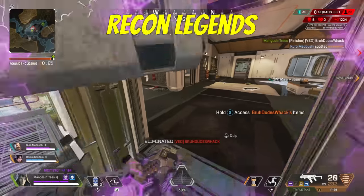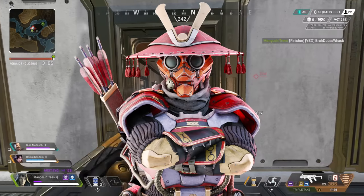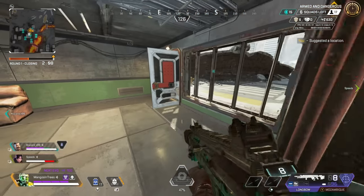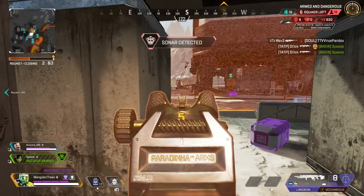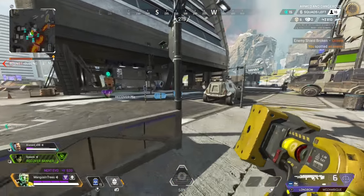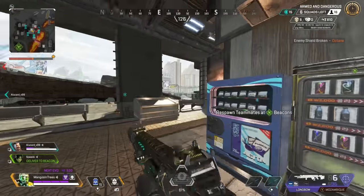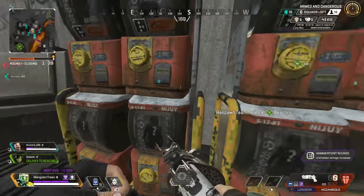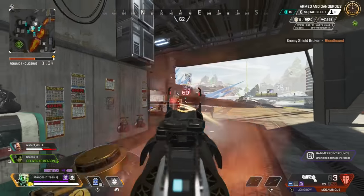Moving on to recon legends — these legends are strictly centered around gathering more information for your team. They're meant to compensate for game sense, and sometimes overdoing it. This makes fighting against legends like Bloodhound and Seer so annoying, especially if you've worked hard towards having an edge tactically or from a positioning standpoint. The amount of information you can get from these abilities is hefty, and it's super valuable for your whole team. This is often why you'll see many teams running recon legends.